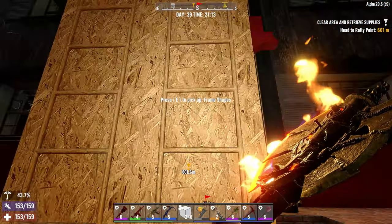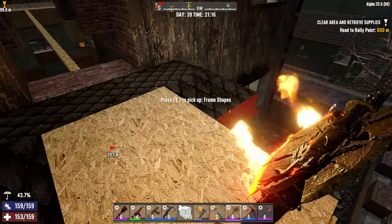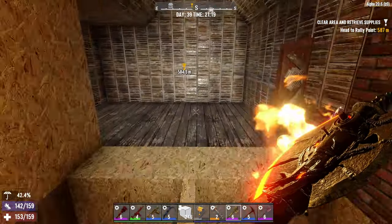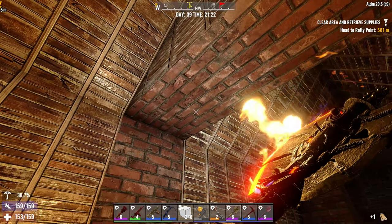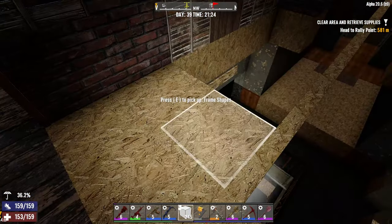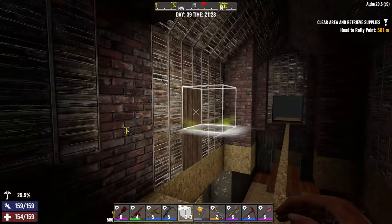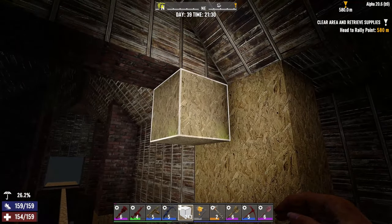Let's go up. One thing — I can make outright blocks of concrete, cobble, and maybe steel, but once you place them you can't just pick them up like you can with frames, which sucks. Should I build this out one more so it lines up? I think I should. Yeah, that's fine — that's still long enough. Okay, so what blocks do I want to use to better protect me?